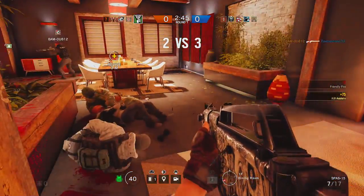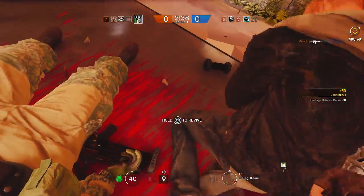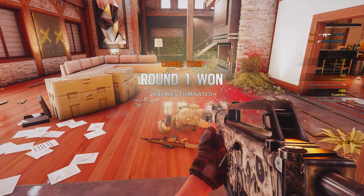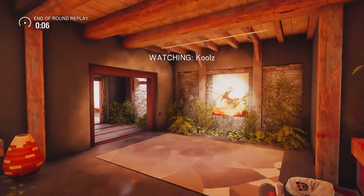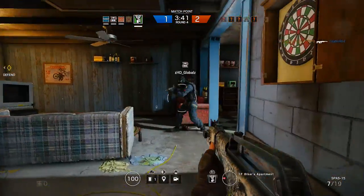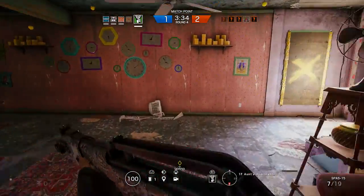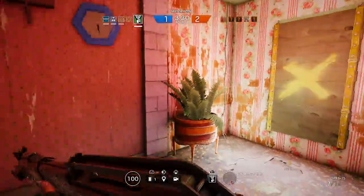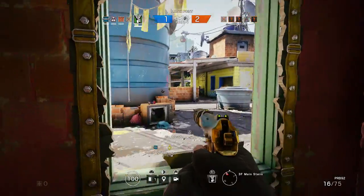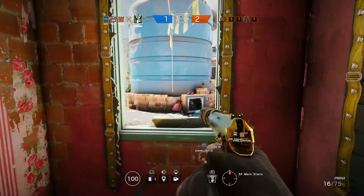My next tip: close gaps as much as possible before engaging. When you're sneaking up on someone, don't fire your pistol from far away — get as close as you can, utilize Silent Step, run up, and one or two shots to the torso will put them in the down state. I also highly suggest equipping her C4. While roaming you find yourself almost behind the enemy team, and it's beautiful when you sneak up on a group of three enemies and put C4 in between them and blow them all up.